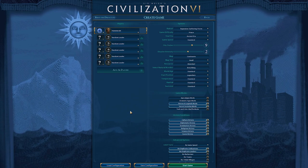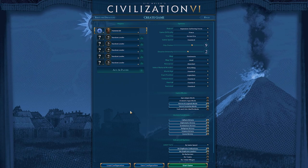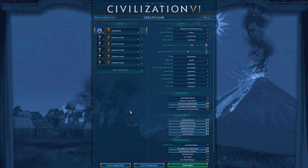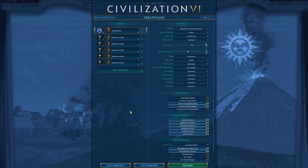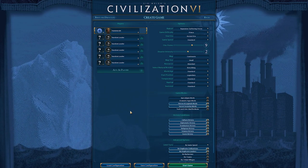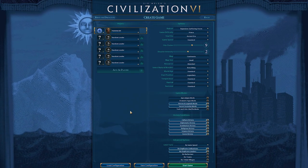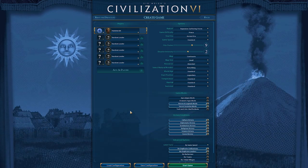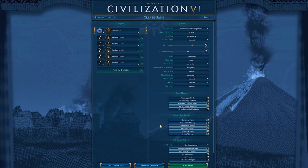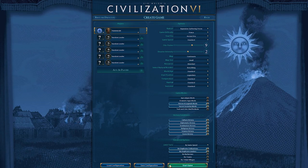I will be playing on standard difficulty — Prince difficulty — on a small continents map with abundant resources. Everyone's going to have a legendary start position, standard everything else. We will be playing with the new Heroes and Legends mode, which is exciting. I also have Secret Societies mode enabled because I love that. All victory conditions are enabled. I think we are ready to start — let's go!